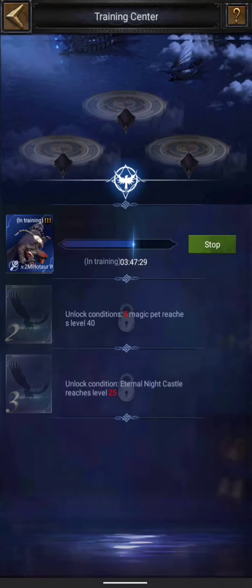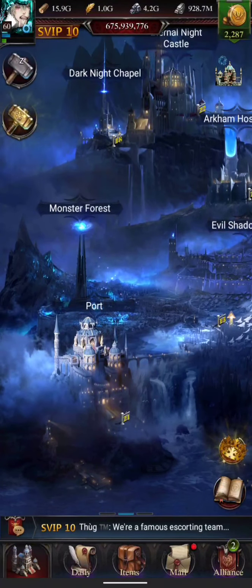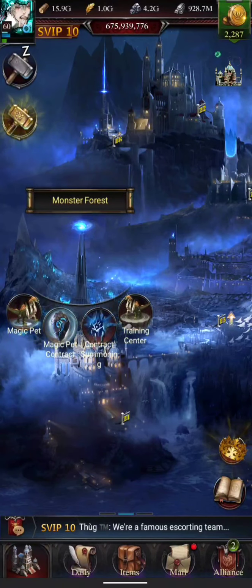The other way to level up is to train them using the Training Center. After a set time it will increase the experience points of that magic pet. You can train up to three magic pets at a time, but the condition is that you need five magic pets at level 40 to unlock a training slot, and your Eternal Night Castle should be at level 25.